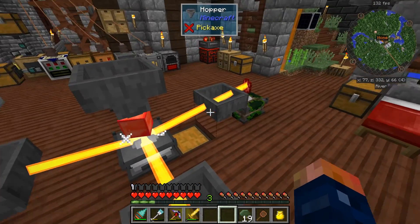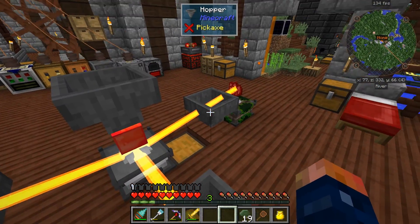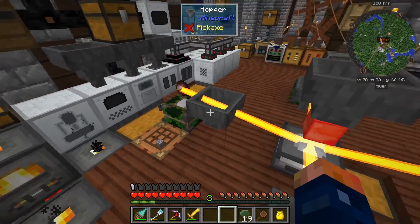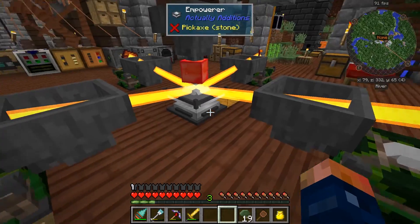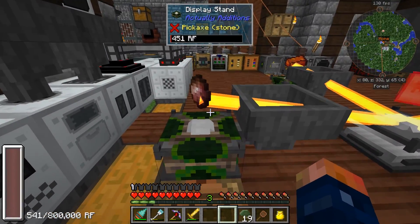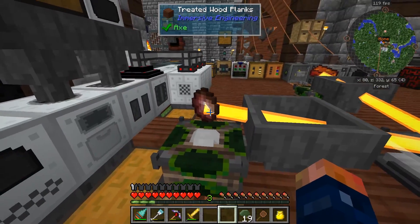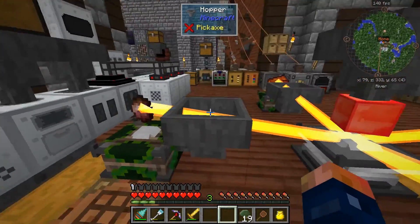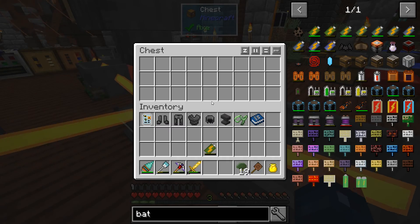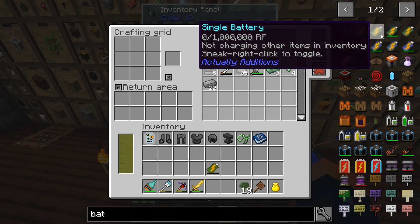I wanted to mention: when I'm on a server, which I have the local server, this doesn't change colors. I did notice that, so that's probably something to do with the server. But normally in single player, this is actually red - pretty sure I remember it being red - and the other one's blue. This is the color that's used for the cast.